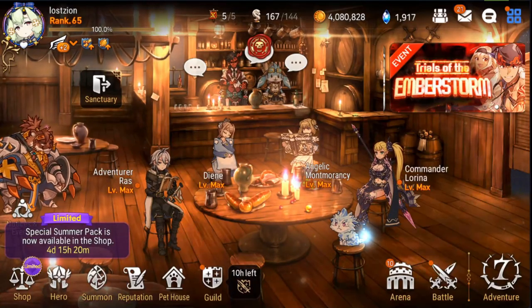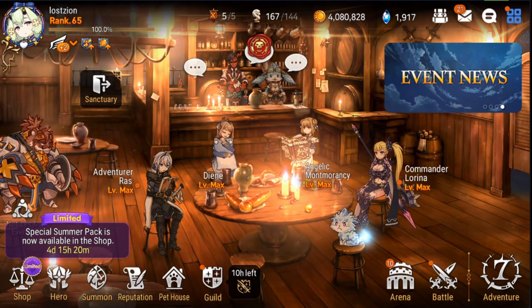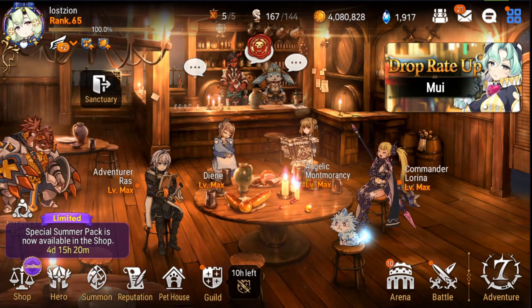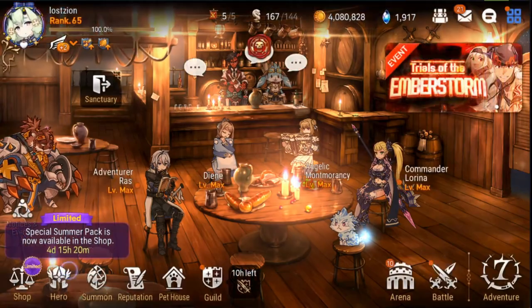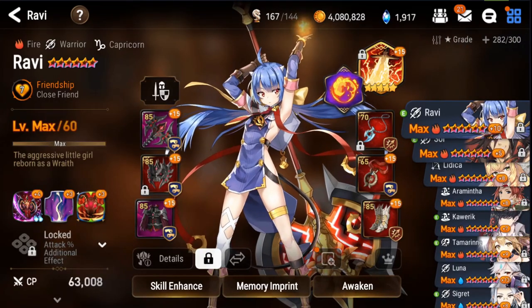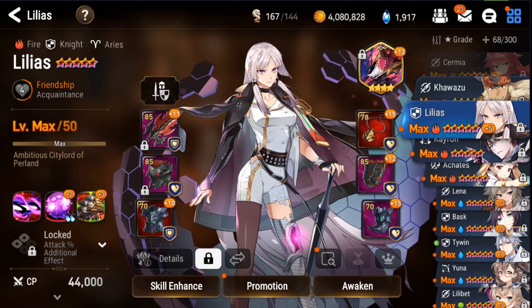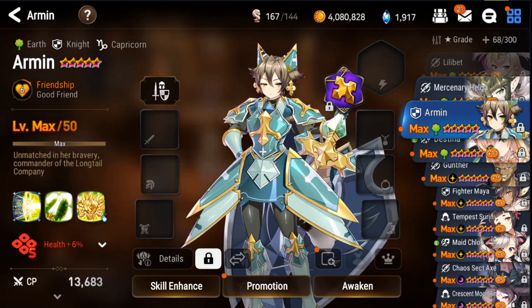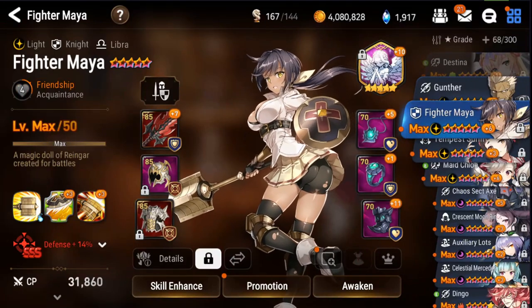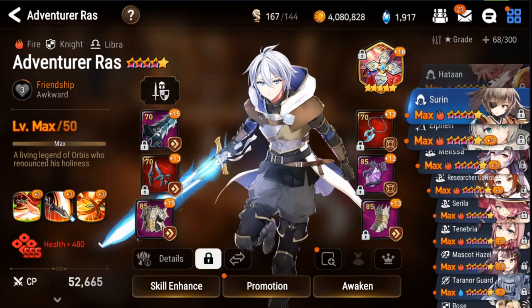That raid team is solid — focus on it, get those units to six-star, and work on their gear; they're all very strong. Don't worry too much about re-gearing Angelic Mont if you need that gear for your Wyvern 13 team — that's your main focus. Now let's look at who to six-star next. Priority list: Karon, Lilius, F.Chloe, and Adventurer Ross.